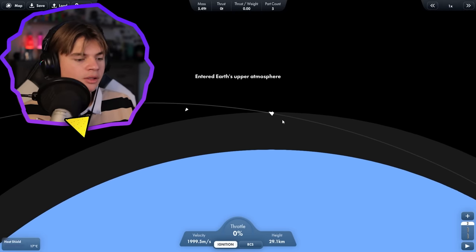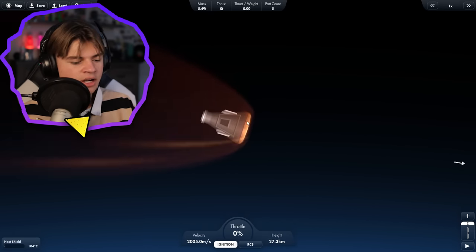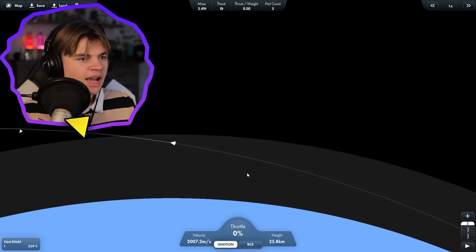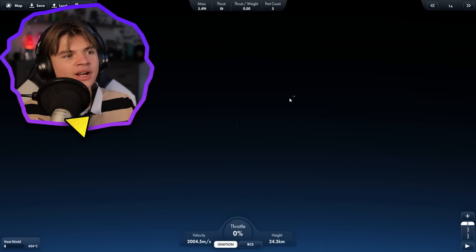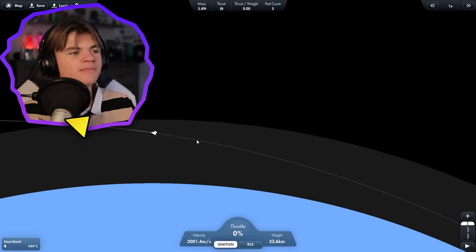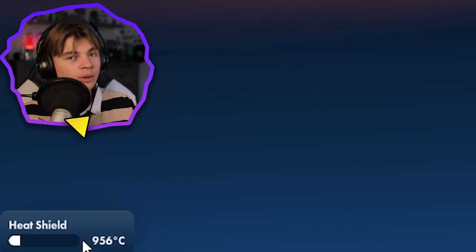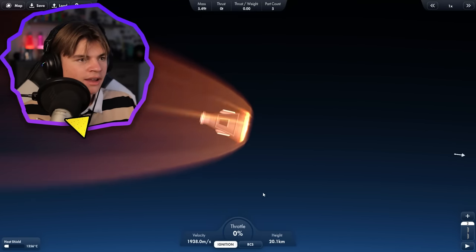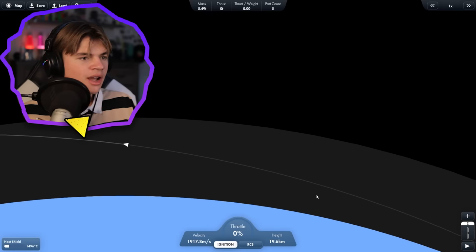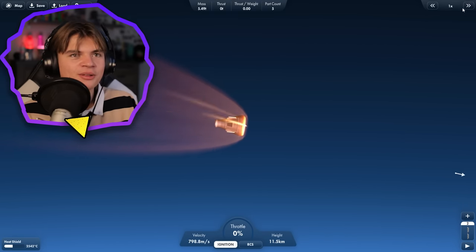Now we're entering the atmosphere. We want to position our pod so the heat shield takes all the heat, not our module — this lets us use the atmosphere to slow down. You can hear the other rocket parts breaking up from the heat, but we have a heat shield. Here's our heat shield temperature — if it fills up the shield will melt, so we don't want that. It looks like we'll be okay, and our heat is starting to go down — we made it, we lived.